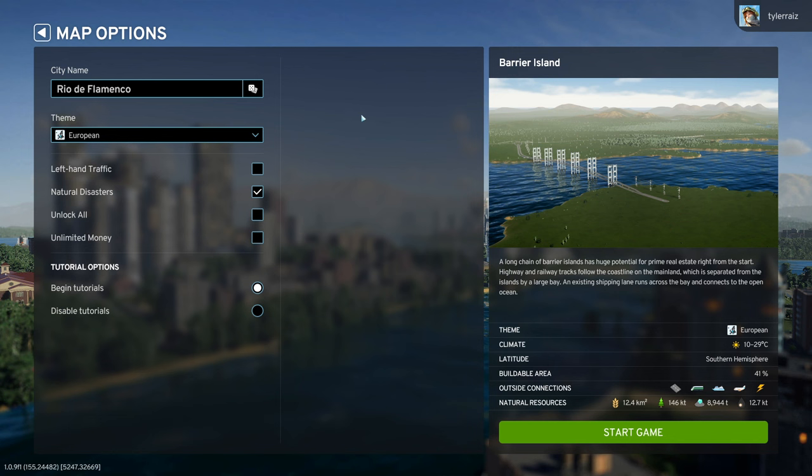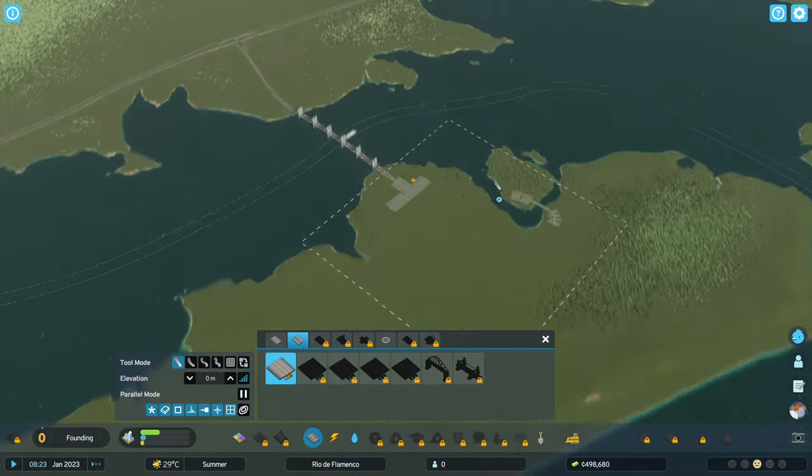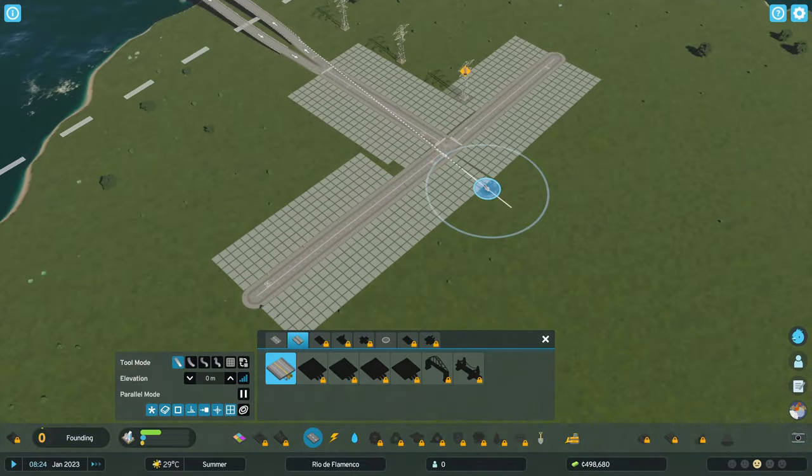European-sounding name, obviously. Natural disasters is checked, but I didn't encounter any — there were warnings of natural disasters, but none actually affected my city during gameplay. I disabled tutorials because I'm sort of a SimCity veteran, having played the original SimCity back in the day, so I know the general flow, but I'll discuss the particulars as we go along.